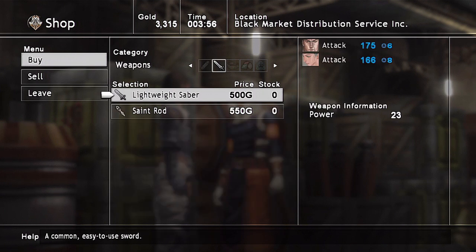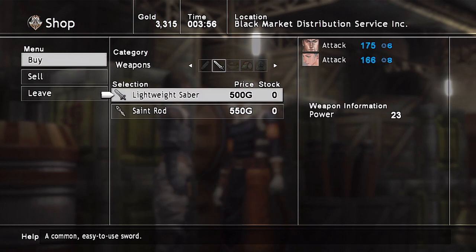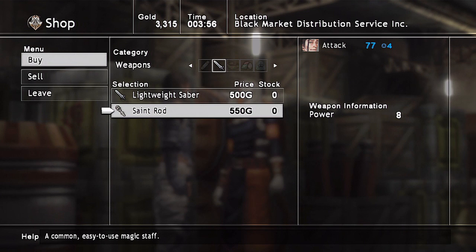And now we go to weapons. There are two types of weapons we can get at this point in the game. We can get either the sword — Kaim and Seth can both use it, and it increases their attack by six and eight respectively — and the Saint's Rod, which we could put on Jansen. However, Jansen is not an attacker, and all this affects is the weapon's attack power, so it's really not worth buying this for Jansen, to be honest.